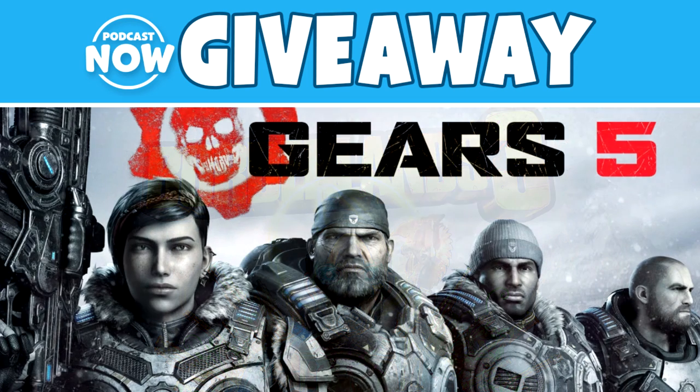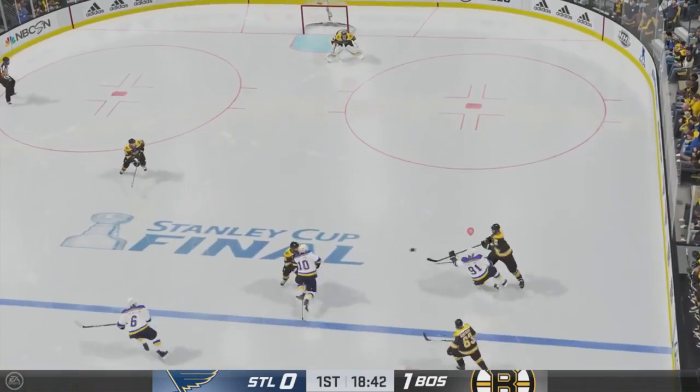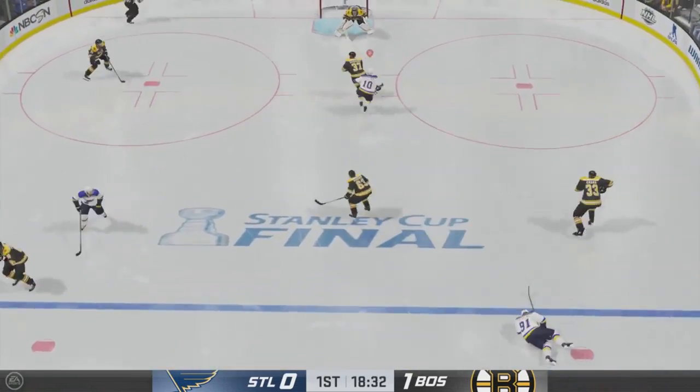Let's go with offense first. The first thing is something you do all throughout the ice: protecting the puck. This has never changed from any NHL game, for the most part. In fact, it's kind of been added to over the past couple years — protecting the puck, keeping the puck away from your opponent. There are a lot of ways to do this, and this game has added additional ways in order to do this.